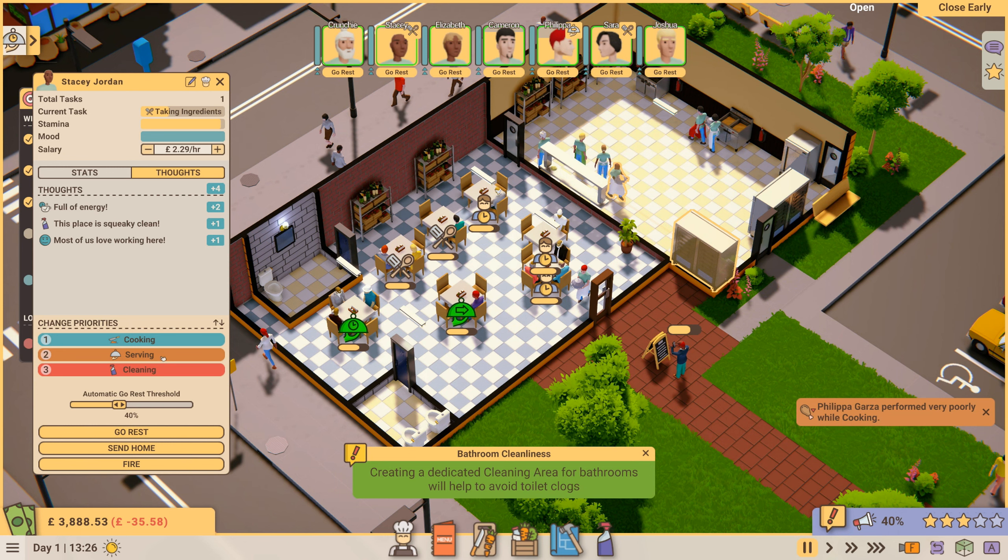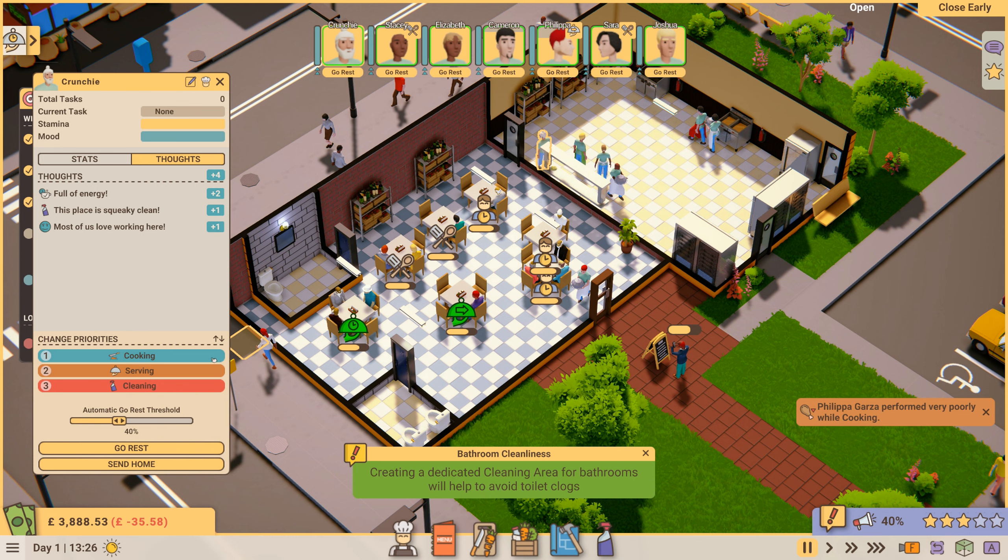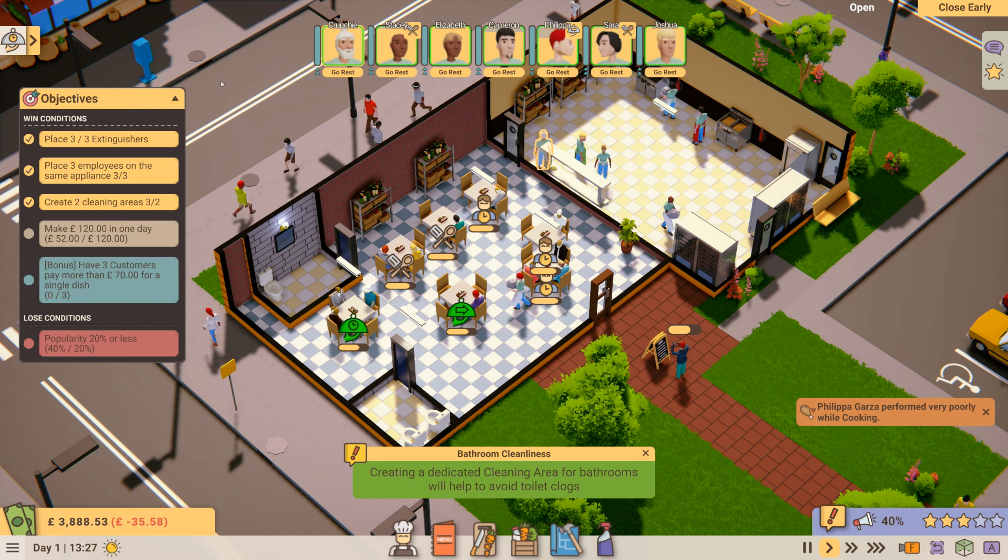We're going to change the priorities for Stacy so her serving is more important than cooking. Joshua's most important priority is cooking, so we're going to make serving more important to him as well. That's better — hopefully more people should get served at the tables now.